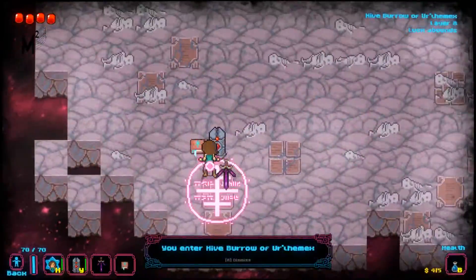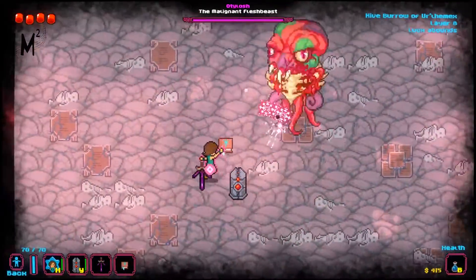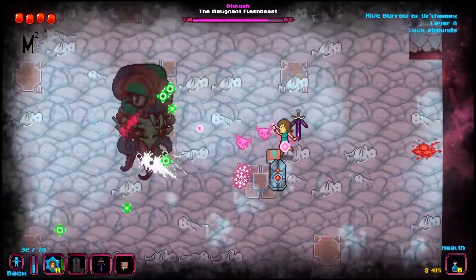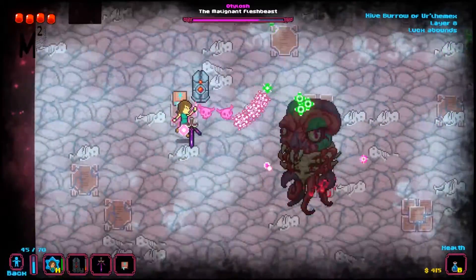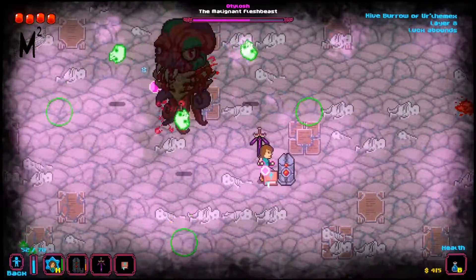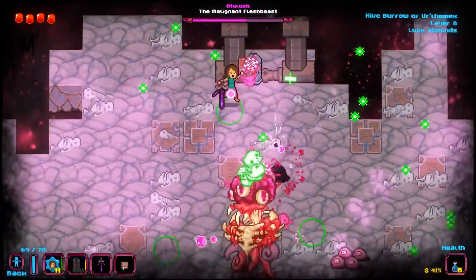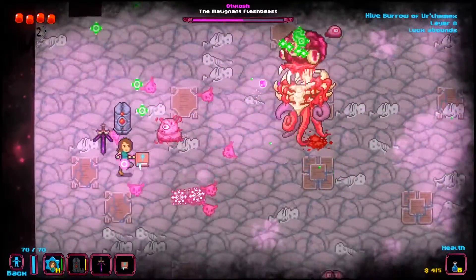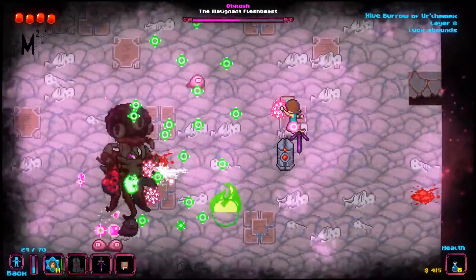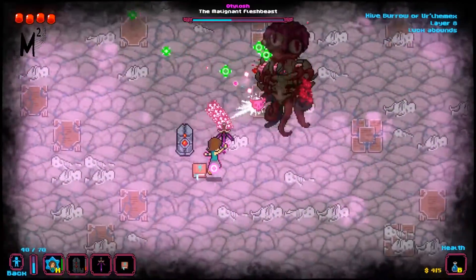I'm already finding the boss of the second world. As I said before, there are only four worlds, so it's definitely not designed to have really super long runs like, say, The Binding of Isaac or Enter the Gungeon, where after you've been playing a while you have to keep going deeper and exploring more floors which end up taking longer.